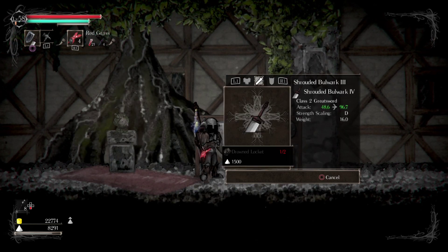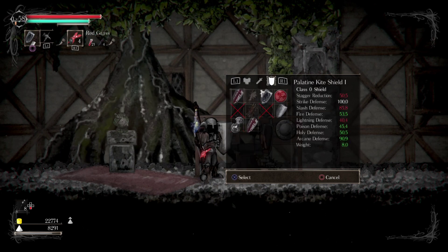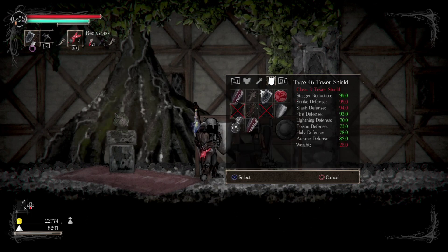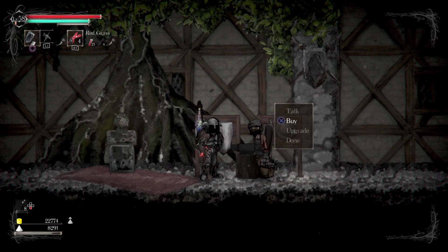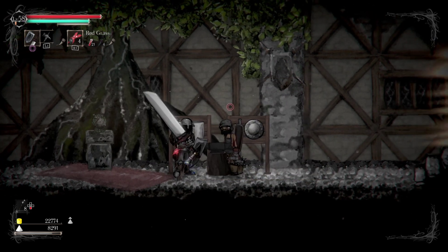Let's see — Drown Locket and a Lock of Hair. I want to get to the Level 3 Tower Shield anyway. What would I need? Lock of Hair. It's 94, 95. These have better stats — this is just a better shield. I need to be able to unlock that.